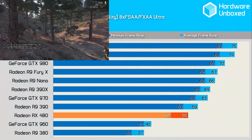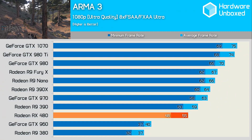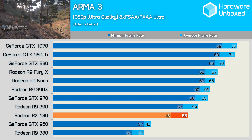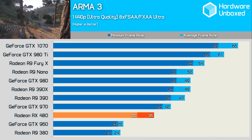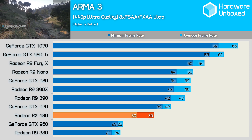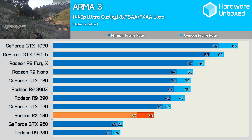The RX 480 struggled to keep up with the R9 390 in Arma 3, which is something we haven't often seen. The only other game where the RX 480 has been notably slower was The Division, though the margin was less in that case. For whatever reason, the RX 480 didn't perform as expected in Arma 3, as it was 23% slower than the R9 390 and 14% slower than the GTX 970. This could simply be a driver issue, or perhaps the lack of bandwidth compared to the R9 390 is an issue here.